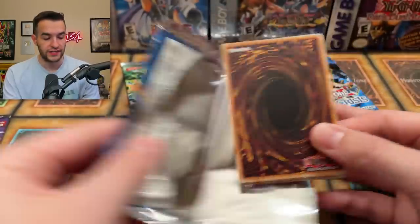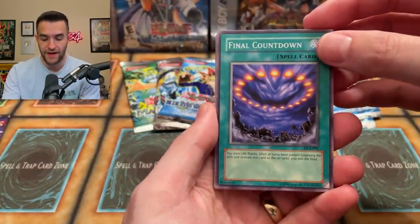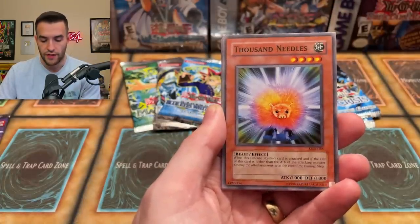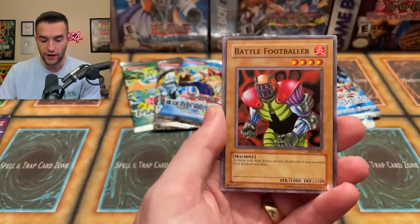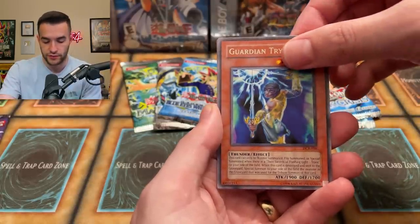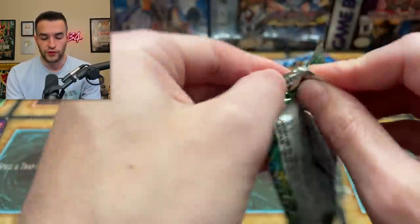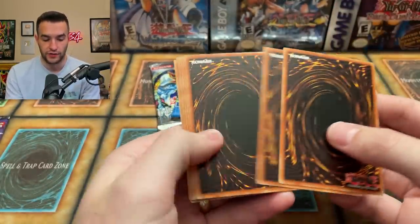Pharaoh's Servant — honestly I'm two for two, you don't see that very often out of these. So far no foils out of Dark Crisis but these are the reprints so no big deal. Can we get a Skill Drain rare? That would be pretty cool. We got the Final Countdown — that's a good one — Exodia, Final Attack Orders, Thousand Needles, Frozen Soul, Acrobat Monkey, Battle Footballer, Guardian Trice, and a Shinato's Ark. Can we keep a little Shinato? One of my favorite cards out of Dark Crisis.